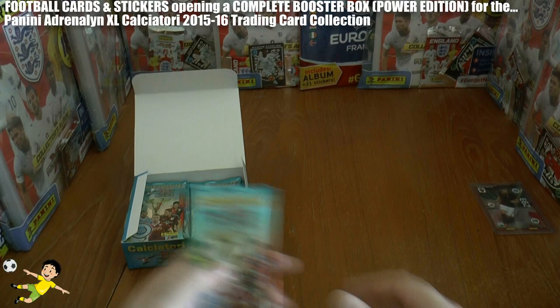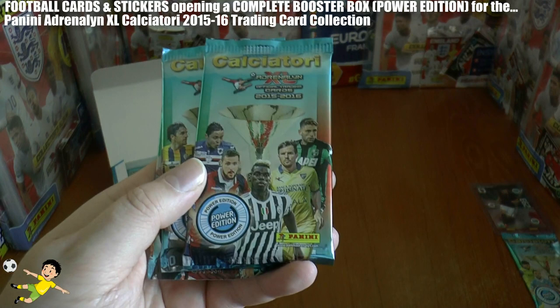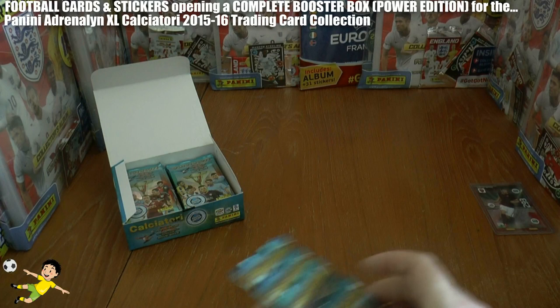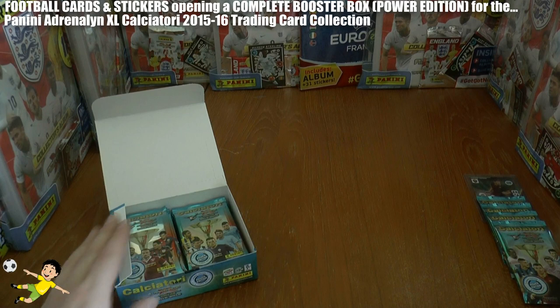Let's have a look at the different picture type packs. It looks like we've got four different variations: the first being a Quagliarella pack, the next one is the Paul Pogba picture type pack, then we have the Di Natale variation, and finally the Edin Zeko type pack. We'll be saving all four of those for our merchandise collection, along with the limited edition card. That leaves us with 20 packs to open.